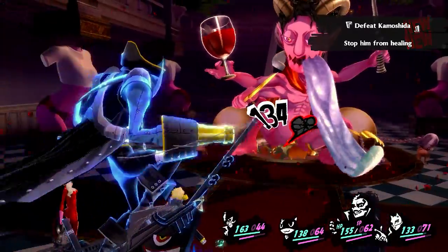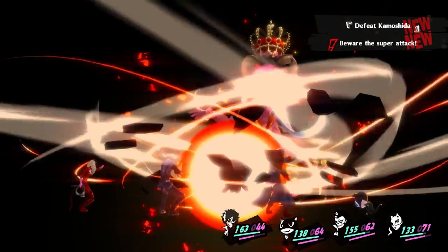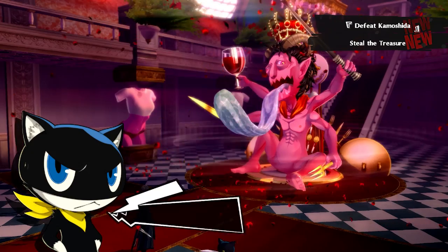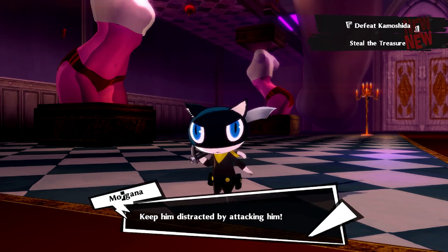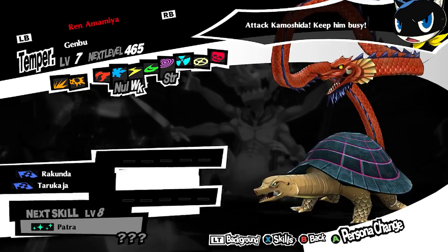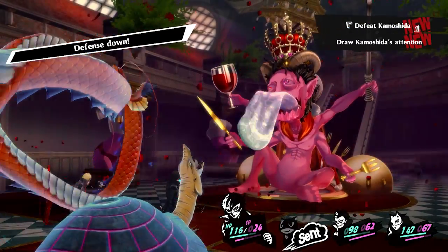After destroying the chalice, he begins using his ultimate move, the kill shot. Make sure you block whenever he does this move. You'll need to have someone steal Kamoshida's crown while the remaining three keep him busy. Choose anybody but Ann, as she'll get caught. Since you have to keep Kamoshida distracted, make sure you have someone that will deal good damage consistently. I chose Morgana to steal the crown, while I buff Ryuji and debuff Shadow Kamoshida.